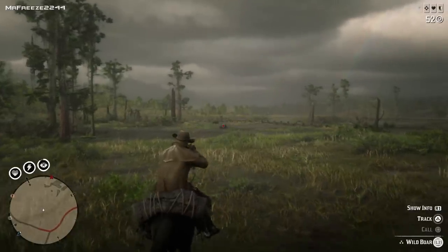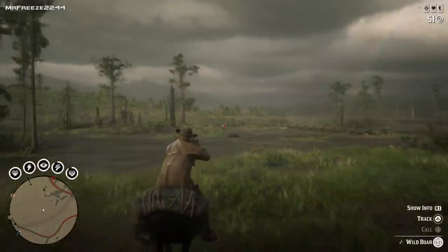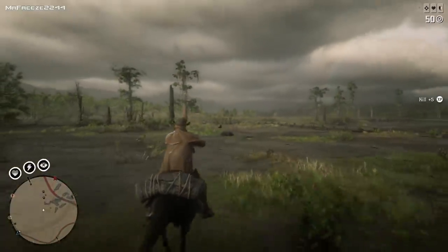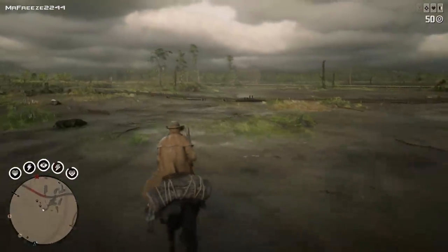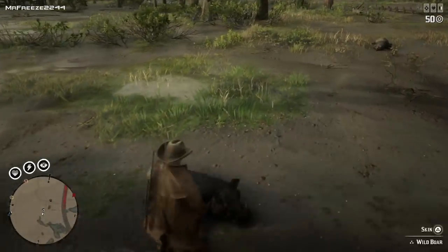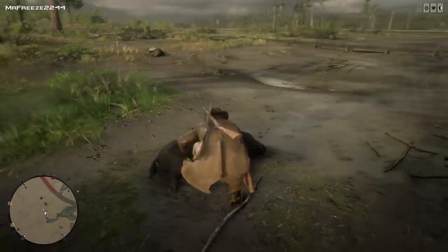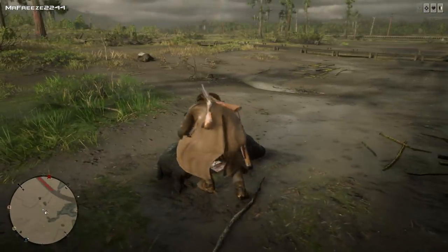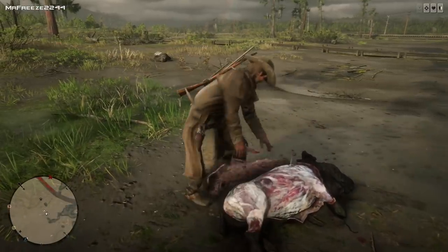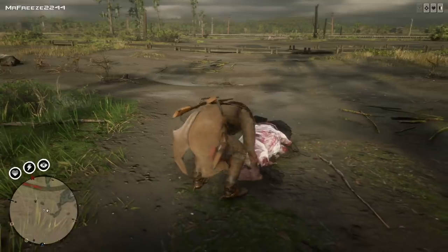Keep your distance from the boars, scan them and make sure they're pretty good quality. Shoot them in the head with your Springfield or your bolt-action rifle, whichever one you have. If you use any other weapons to kill these animals, it will degrade the pelt significantly. You won't get a perfect pelt unless you use a rifle and you're making sure you shoot them in the head or the heart. You can use deadeye to determine where to shoot them in the heart — that's another good way.